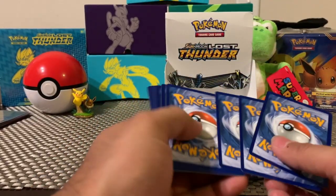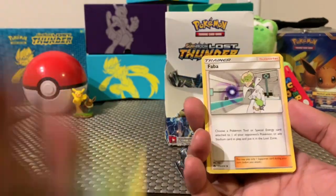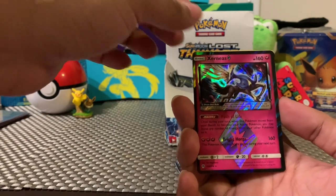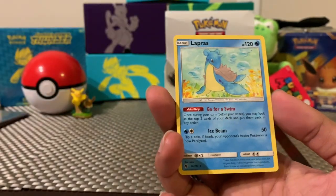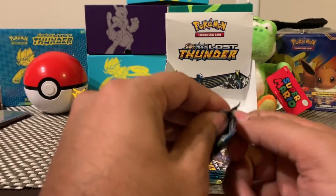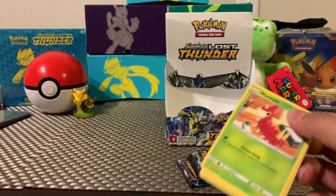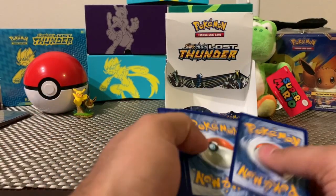And we've got more codes — codes on codes. I feel like one of these days I need to just keep these codes for myself and start a deck online. But I don't really like to play. Xerneas Prism — prism card, pretty cool, second one of those. And a Lapras non-holographic. But yeah, I'm just a fan of collecting — I didn't really play too much when I was younger either, I just hoarded all the cards.